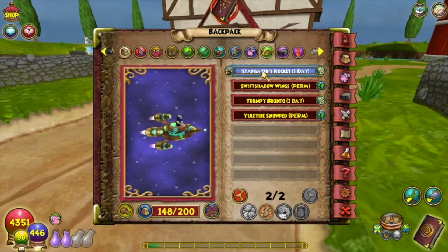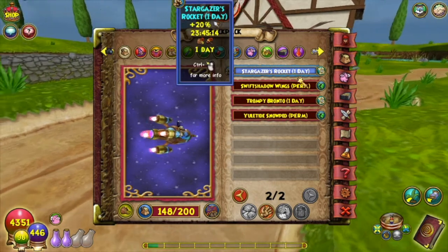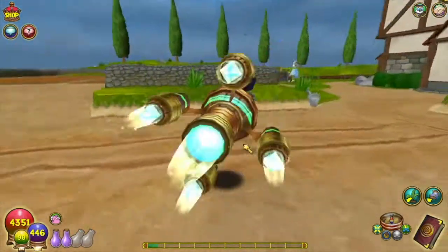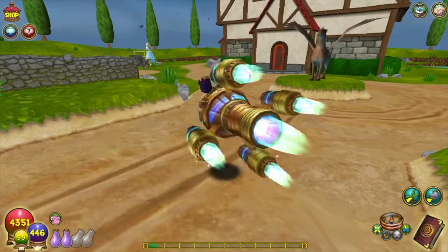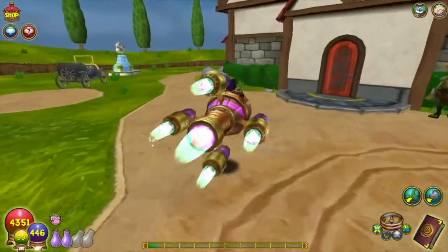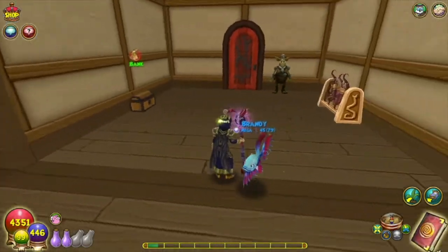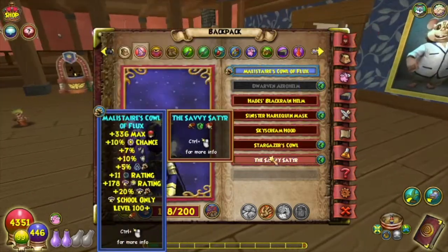Lastly we have the Stargazer's Rocket, which is my personal favorite because it changes colors. I only got the one-day mount which is unfortunate, but as you can see the flames change colors and the design on the body of the ship changes colors as well — it looks really cool. The one-day mount does 20 speed which is kind of crap, but I'd be really happy if I could get the permanent or the seven-day.